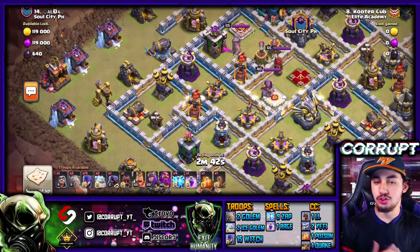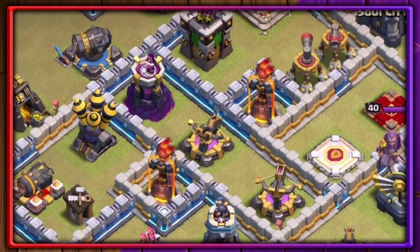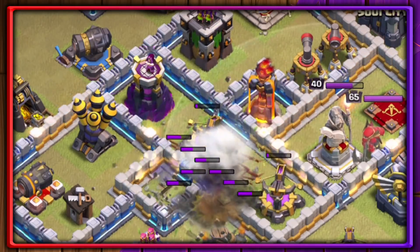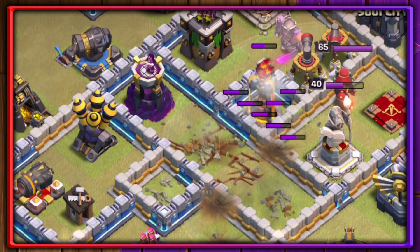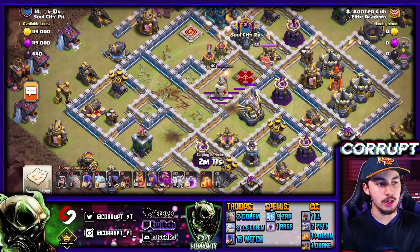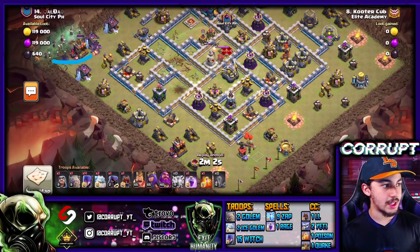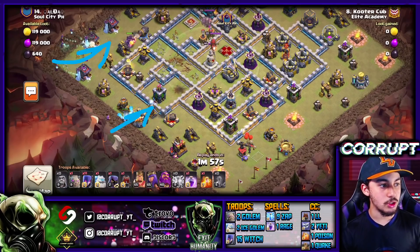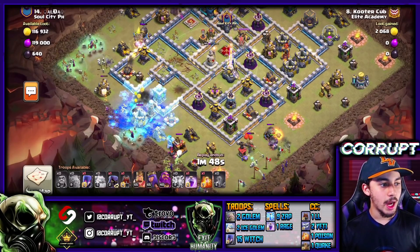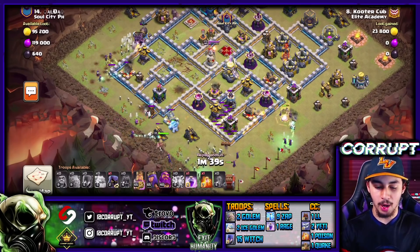Now let's take a look at what the attacker does here to make sure this Zapquake goes smoothly. He's going to use that 1 Earthquake spell right in the middle of all of these defensive structures. Then he's going to be using 4 Lightning between a couple defensive structures and also between the other ones, making sure he's able to get rid of a larger amount of structures, leaving this one last Lightning spell that he's going to use on the Warden Altar, which does weaken up those buildings slightly. Now he's going to drop in some Witches on the left side, some over in the core with an Ice Golem, and do the same thing over on the right side at 6 o'clock — it is a wider funnel than most. He's using the Log Launcher at 6 o'clock to make it a little bit easier to power through with the Heroes.